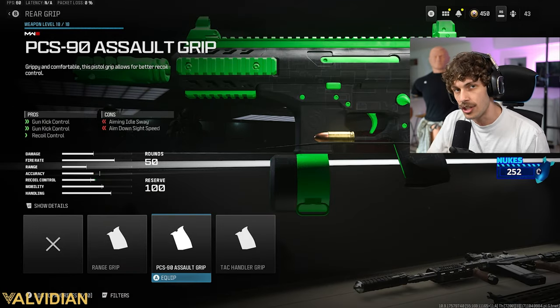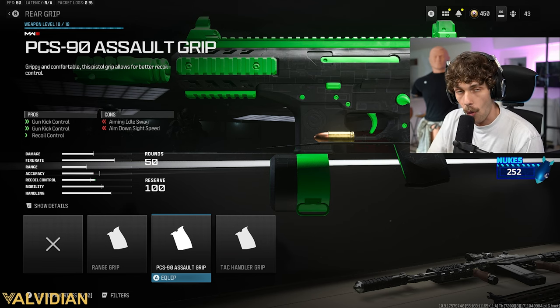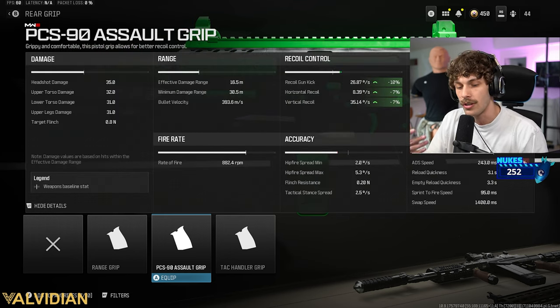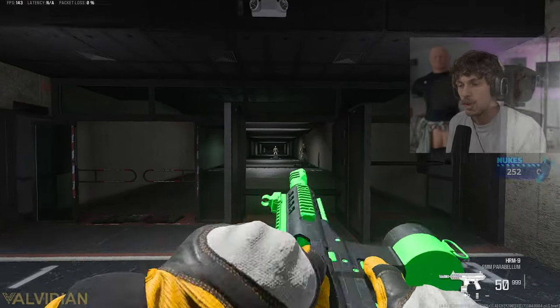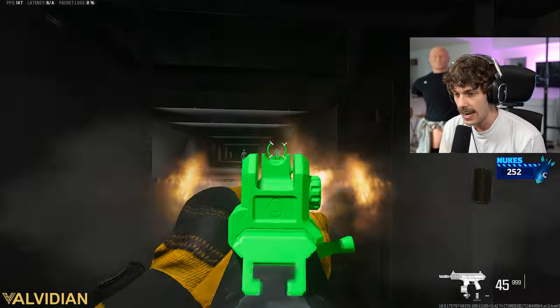One thing that's going to make it a little bit easier to use is by adding the assault grip. This increases that gun kick control and the recoil control. Remember, gun kick control and the firing aim instability are the two most important things when you are increasing recoil control. We are losing more of our ADS velocity, but if we go back into the firing range, you guys can see your ADS speed is still very good on the weapon — pretty fast ADS speed.